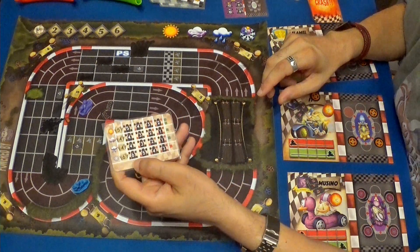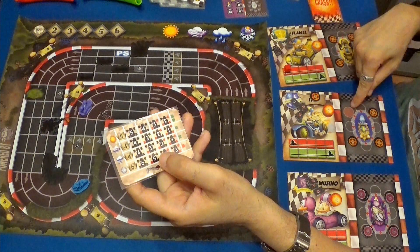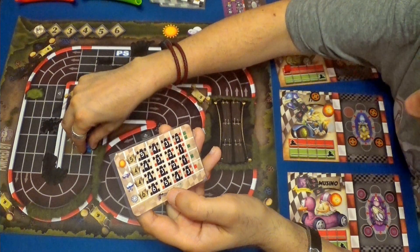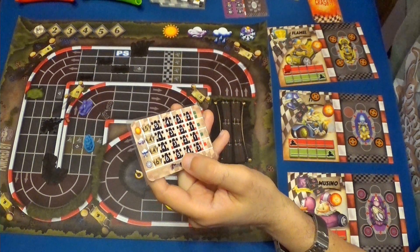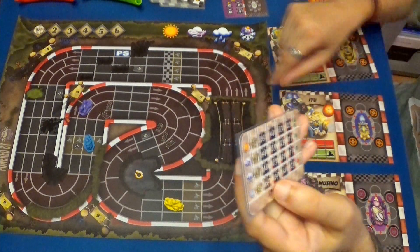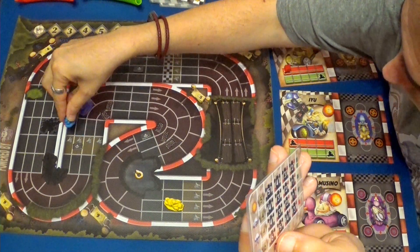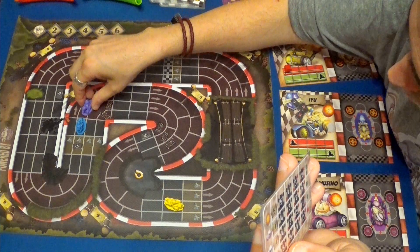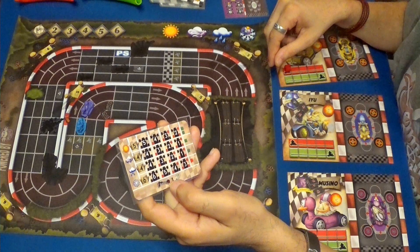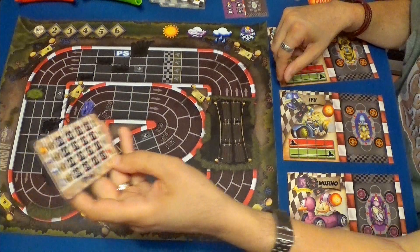Este es el turno de Iyu. Velocidad seis con la capacidad de hacer un freno, pero que no va a usar. Recordemos que le falta una rueda, por lo tanto es cinco. Va a ser uno, dos. Gana un cristal que va a gastar para recuperar una rueda. Tres, cuatro. Va a usar un freno.